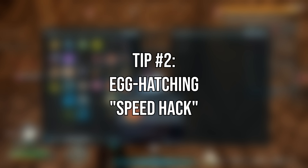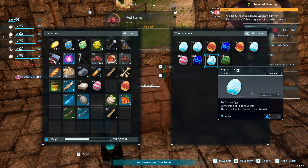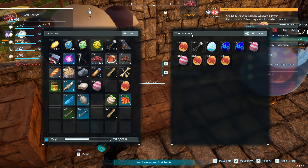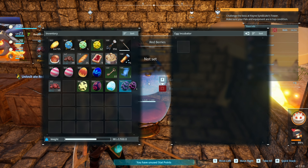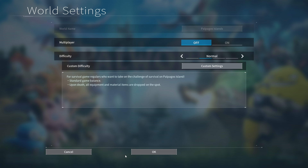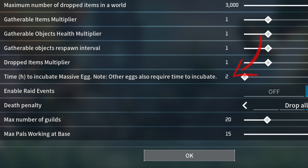Number 2: Egg Hatching Speed Hack. After numerous daring expeditions, I found myself with a surplus of eggs, each with its own hatching time. Huge eggs, in particular, took a considerable two hours to hatch. To expedite the process without building additional incubators, open your world settings before logging in. Adjusting the incubation time lets you enjoy the fruits of your labor more efficiently.